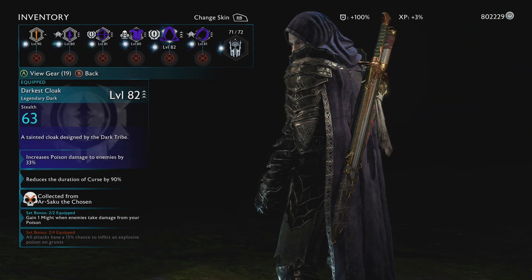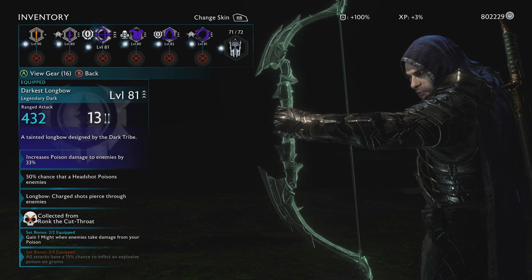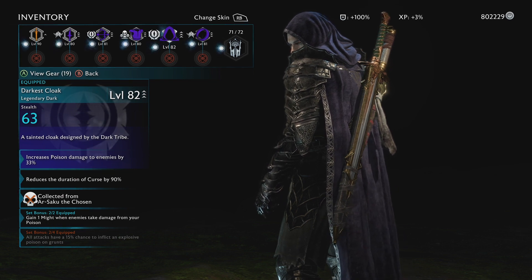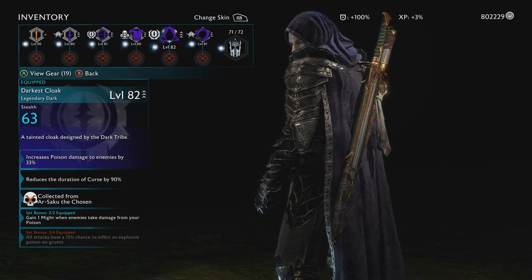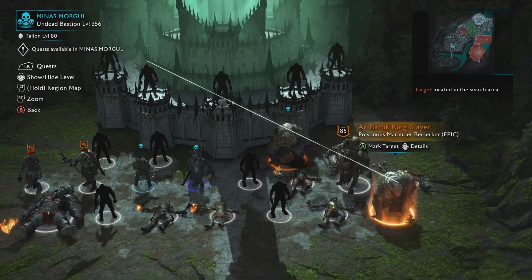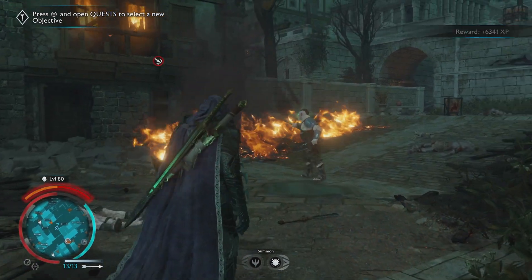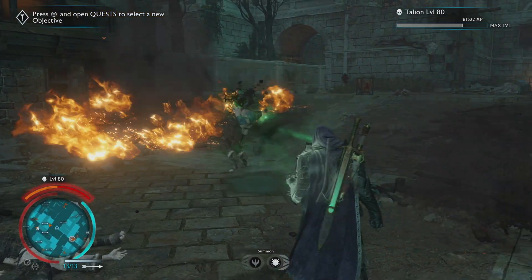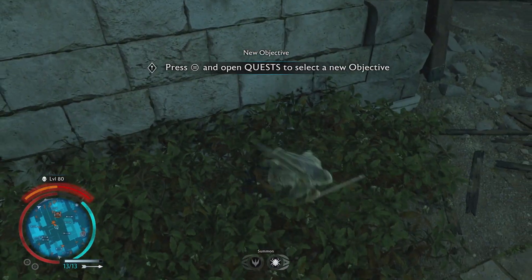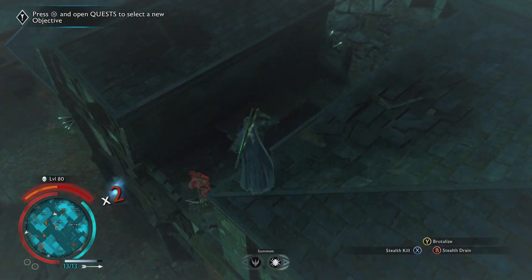I have a dark bow and a dark cloak. The dark bow gives me increased poison damage to enemies by 33%, and my cloak also gives me increased poison damage by 33%. The main reason I have this cloak is for 'reduce the duration of curse by 90%.' When you're cursed, you're going to lose your entire wrath bar, but with the dark cape it only depletes 10%, which is extremely useful when someone hits me with a curse weapon — I only lose 10%, which is very easy to get back.